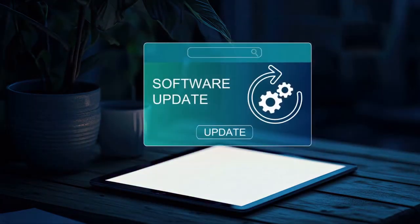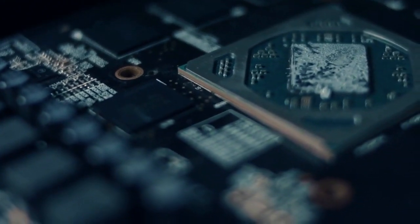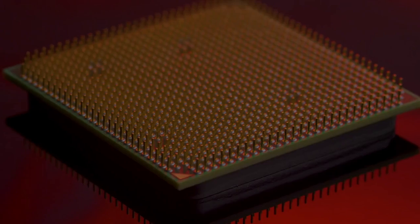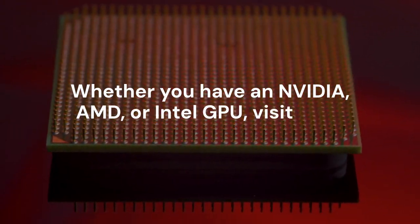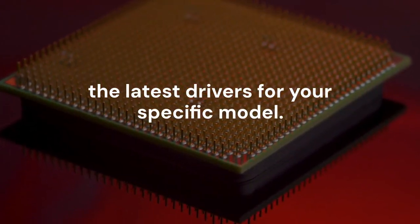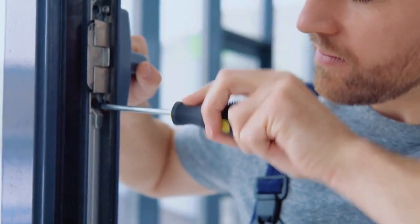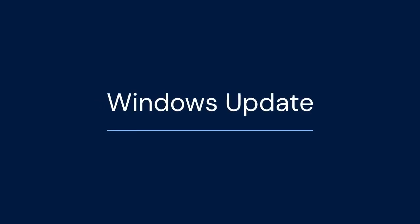If you're still stuck, let's move on to updates. Outdated software is a major cause of game errors. You need to make sure your graphics card drivers are fully up-to-date. Whether you have an NVIDIA, AMD, or Intel GPU, visit their official website and download the latest drivers for your specific model. Also, don't forget to check for Windows updates — go to your settings and run the Windows Update tool to ensure your operating system is current.